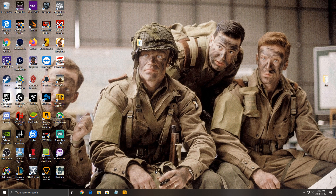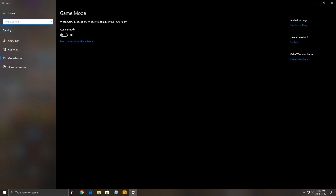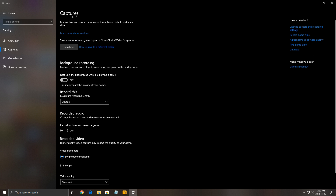First of all, we want to make sure that all your Windows parameters are optimal. The first thing you need to make sure is your game mode. Write 'game mode' in your search bar. Make sure that game mode is off, your game bar is off, and make sure that all the capture, background recording, and record audio are off. Really important.